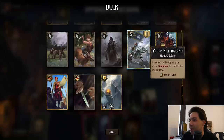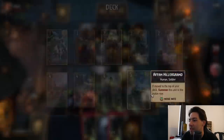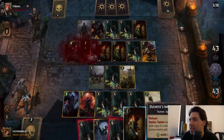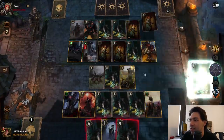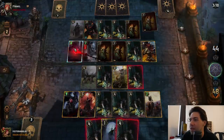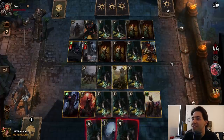He goes Bribery. We haven't necessarily thinned much, but we have good thinning potential. That's pretty good. That's so rude, man. What do I give him? I give him another Lambdjinn, right? We both have such terrible top decks here — it's kind of funny.